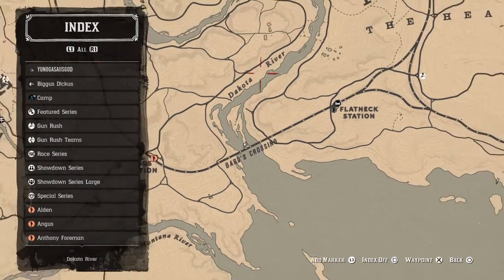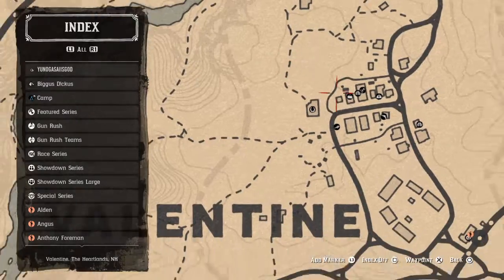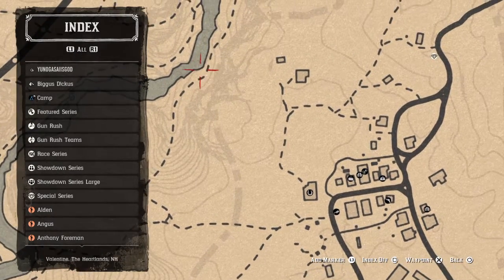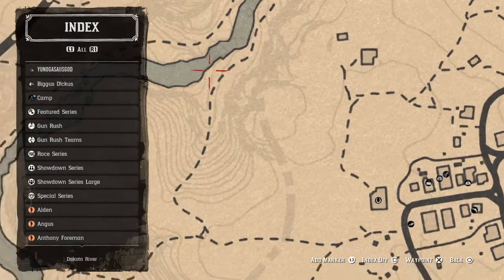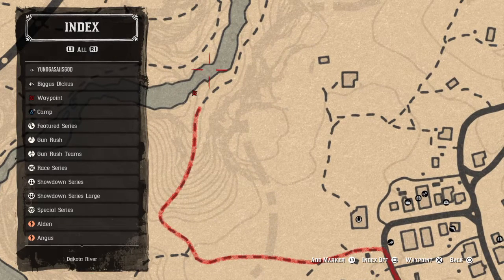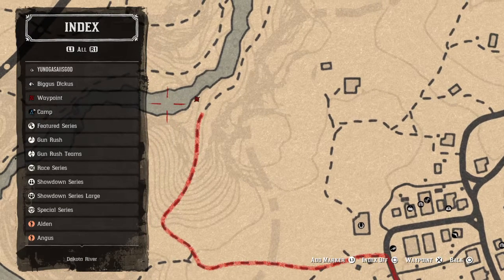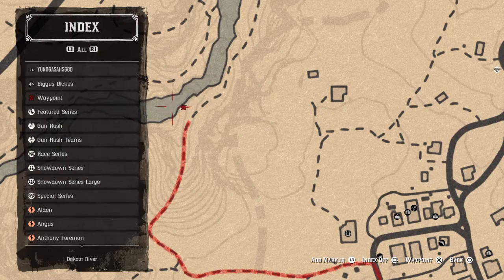That doesn't quite finish our journey yet. There's going to be an area near Valentine where if you go to the butcher and then take this little trail right here, go all the way down this hill and then to the river right here, there's going to be an area of northern pike spawning. Northern pike are the most valuable fish in the game from my knowledge - you can make at least $8 off of one northern pike, and you can stow that on your horse and just keep repeating the process.